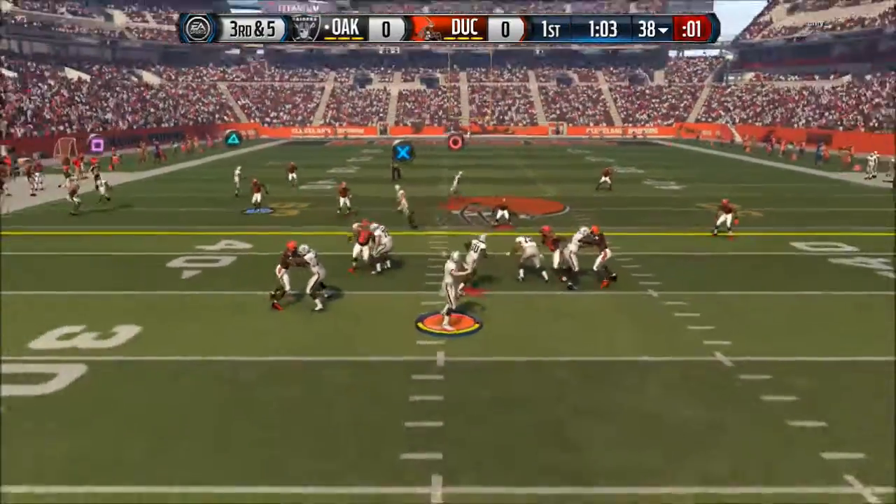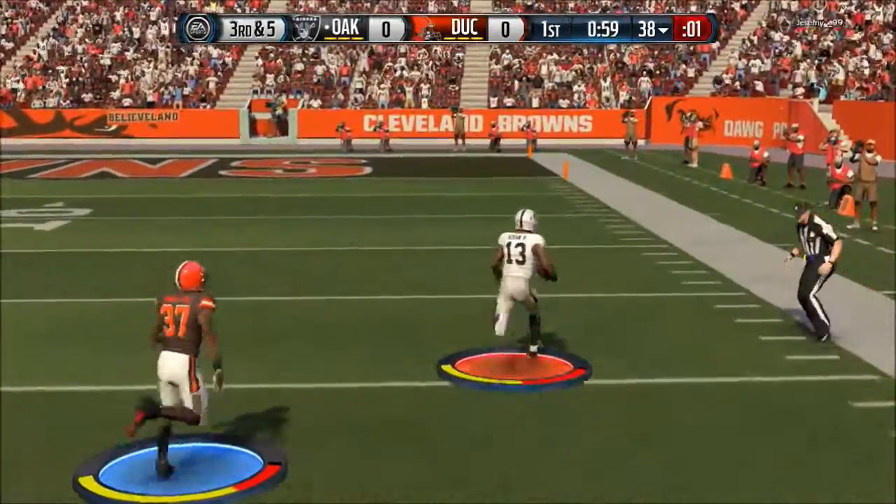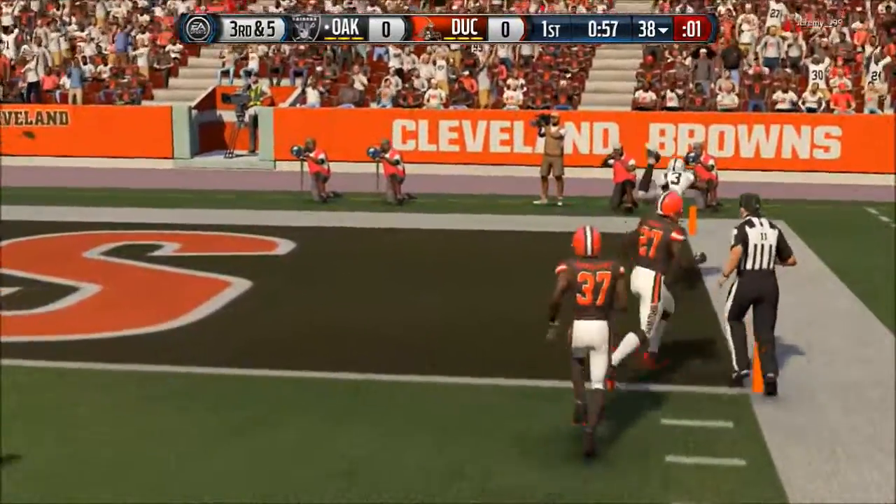3rd and 5, first test for me. He's using the strong safety, so I pick on Odell Beckham Jr. right in front of his face, and that's a touchdown using the free safety.